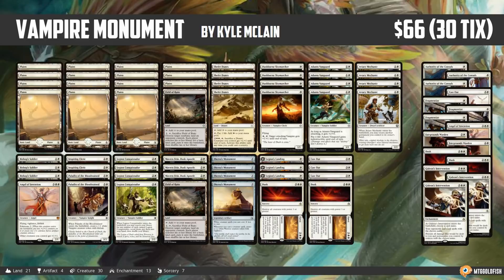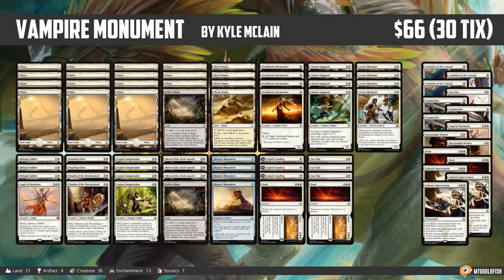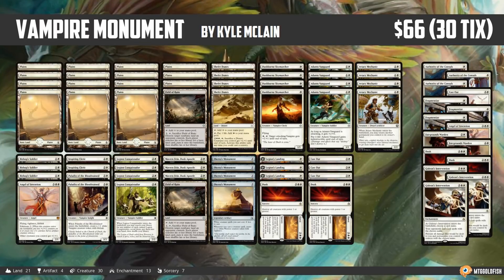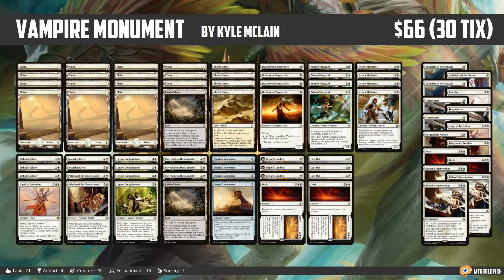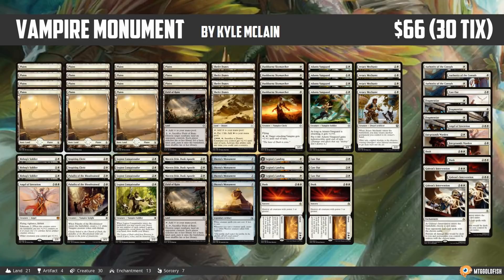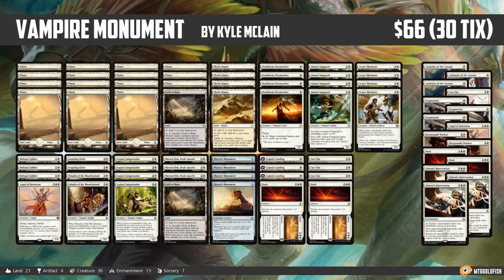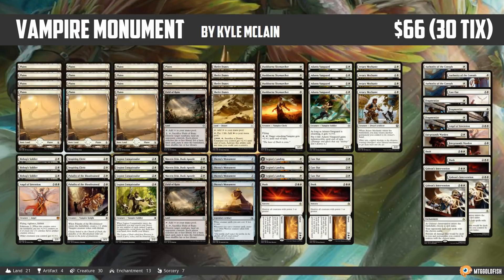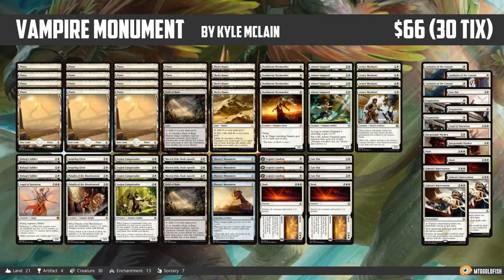SCG Classics are big tournaments with hundreds of players, and this deck managed to make it all the way to the top 16. The big deal here, apart from vampires and monuments and craziness, is the deck costs 66 bucks in paper and 30 ticks on Magic Online — pretty close to an ultra-budget deck making top 16 at a real tournament. Big congrats to Kyle McClain.